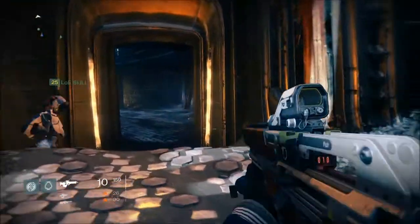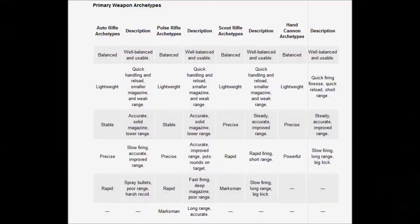So here's the archetypes for each group. For primaries you have balanced, lightweight, stable, precise, and rapid. Balanced is, well, just that — balanced. Lightweight is quick handling, quick reload, smaller mag size, and weak range. Stable is accurate with a solid mag size and lower range. Precise is slow firing, accurate, and has improved range. And rapid sprays bullets with poor range and harsh recoil. Pulse rifles are similar except they add the marksman archetype, which is a long range, accurate weapon.